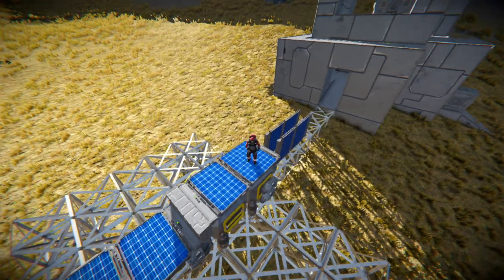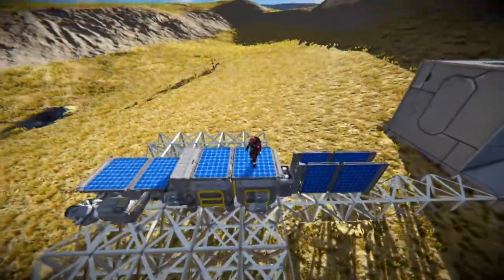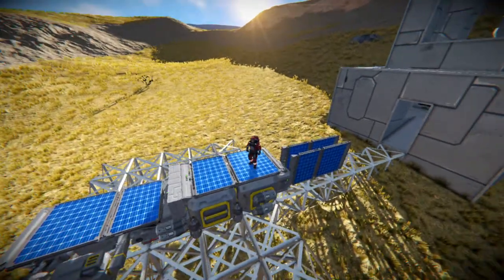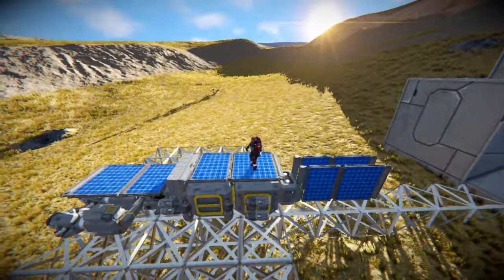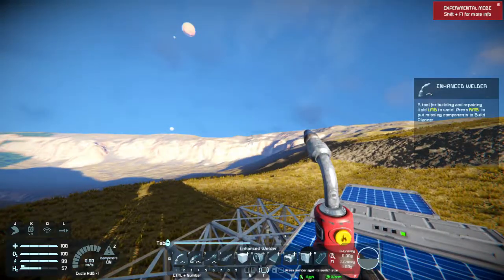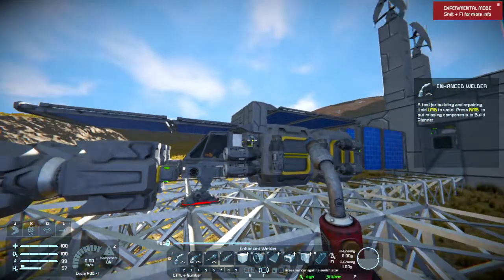Hello and welcome to another episode of Space Engineers. You see this big thing — I added a couple more solar cells to see if I can load up the battery a little bit faster. But by adding two extra solar panels, they're not exactly in the perfect position. They only charge the battery during the day, and they add weight. This is quite a big heavy ship, so I think I'm gonna have to change my strategy.